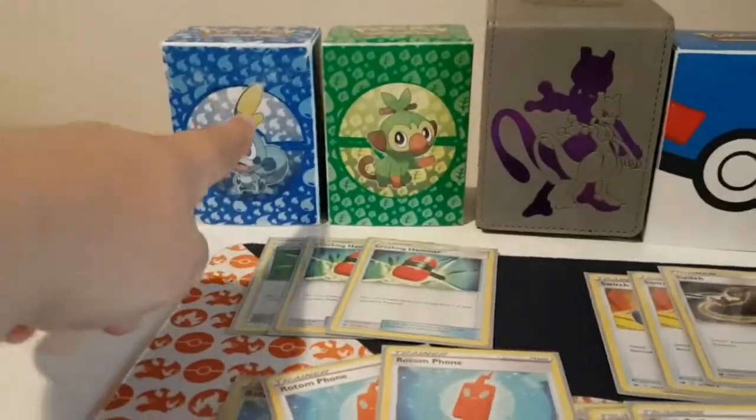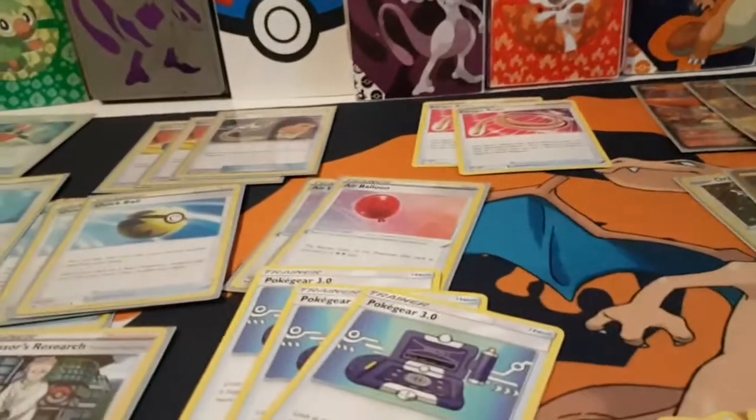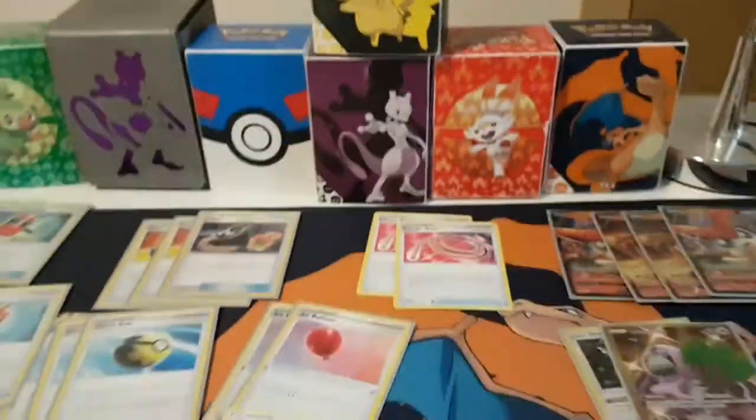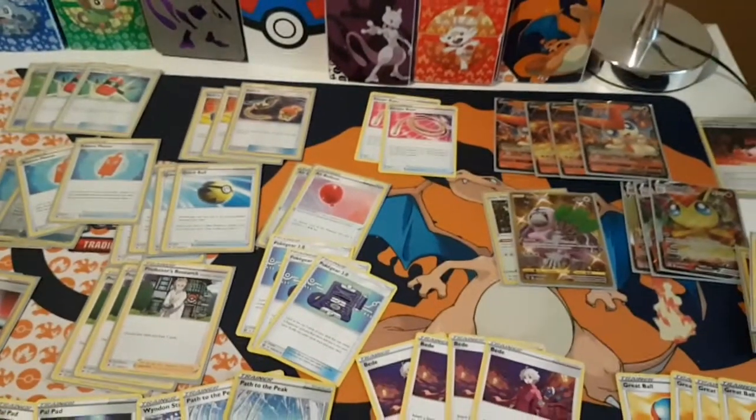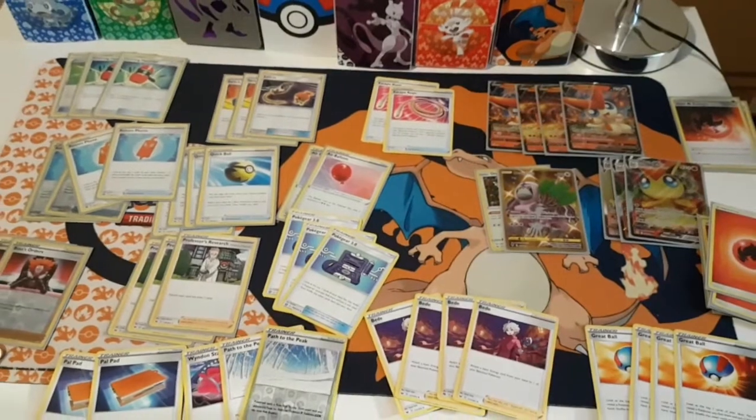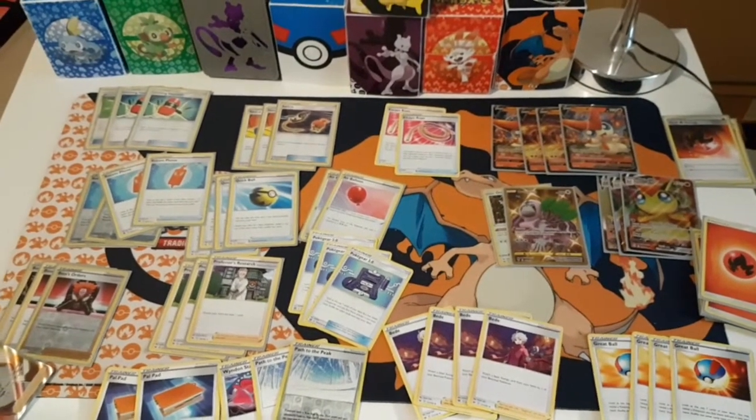This is ADP — you can make it Zacian without ADP, I guess. But this is Victini post-rotation. Check out my channel in the future for more decklists. See you in the next video. Goodbye.